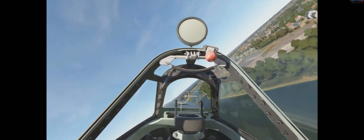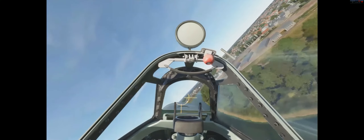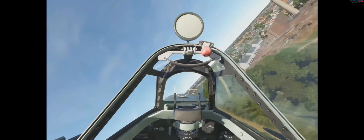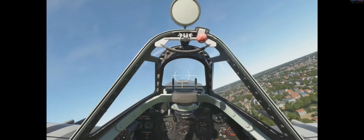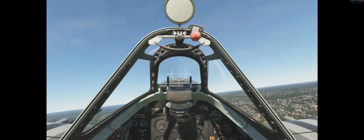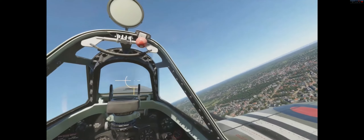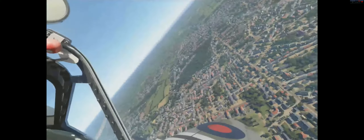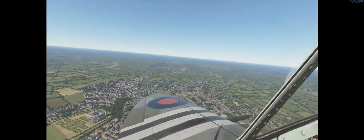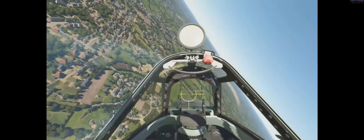Regarding performance, the biggest thing the team is working on right now is optimization. As you can see flying over Caen, there's a very high density of objects compared to virtually all our other maps — buildings, trees, telegraph lines, and more. There's a lot of ongoing optimization work, and our goal is to have no performance difference compared to other maps.